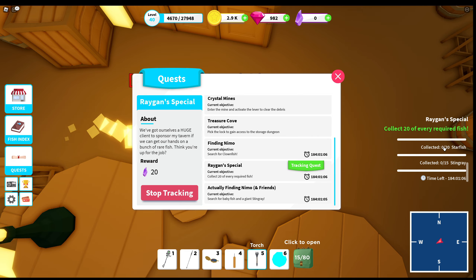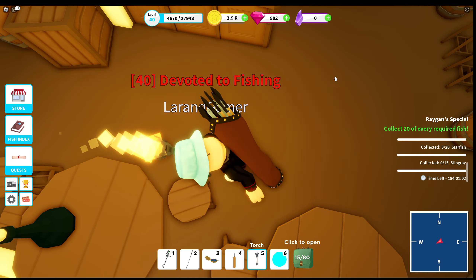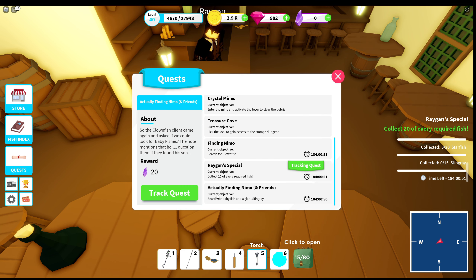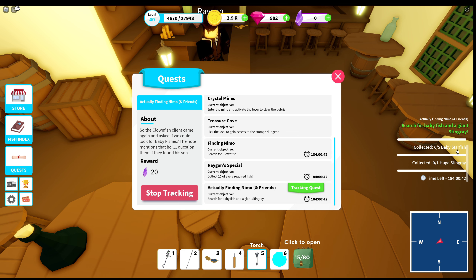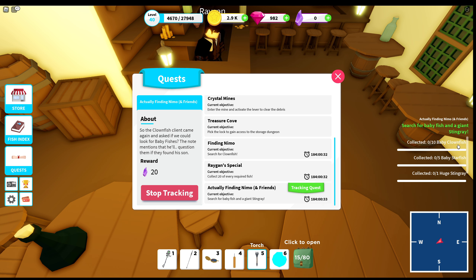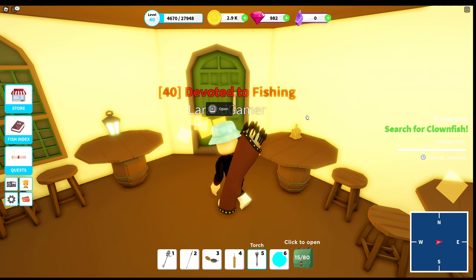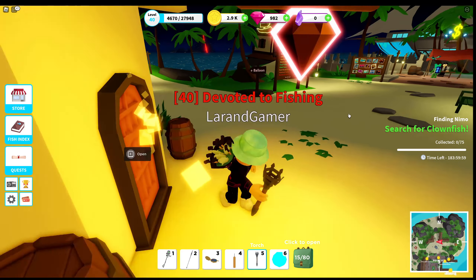The Raygun Special also requires me to travel all zones because the toughest fish — starfish — requires level 40. Luckily I am level 40, so I'm still able to do it. If you haven't reached level 40, this quest is not for you. Then there's Finding Nemo and Friends, which requires five baby starfish — that's a tough one — one huge stingray, and ten baby clownfish. Baby-sized and huge-sized fishes are very difficult to get.